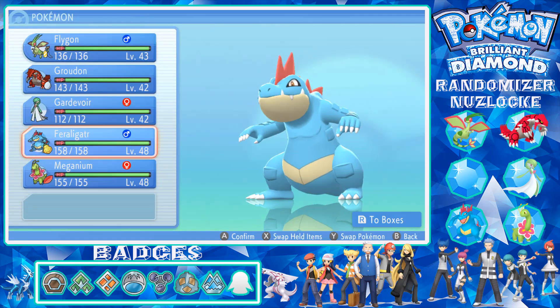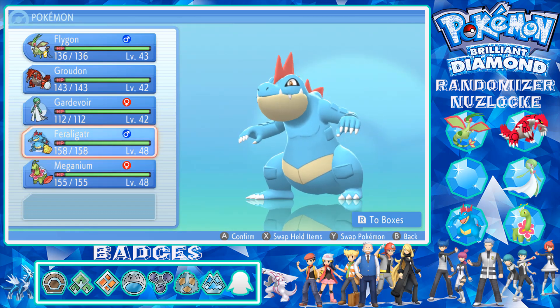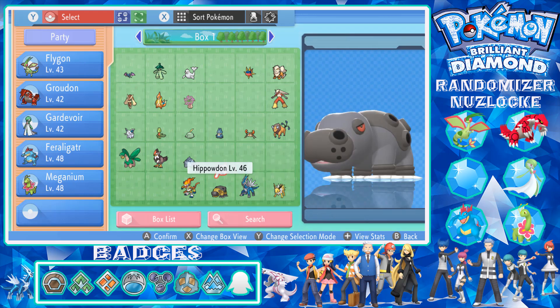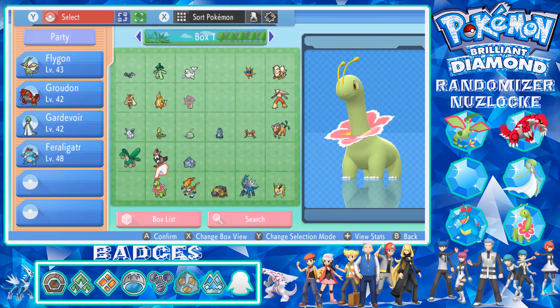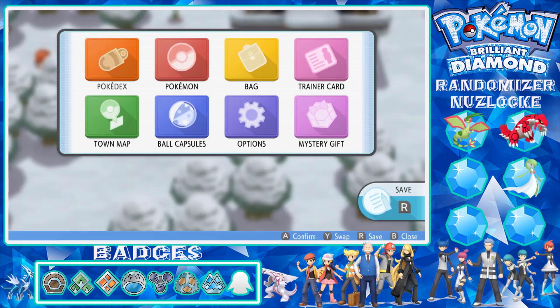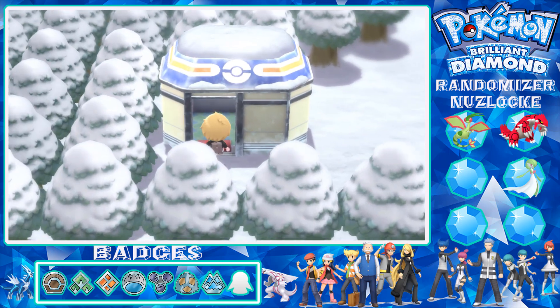I only put those two in my party for the gym and we did lose Frostlass, which is a shame. I need to change things up - let me go to my boxes. I do want to catch a water type and I have re-randomized it, so the Pokemon will be different. I need to check the marks too. I might just move these two to the box for now and have those three in my party for the time being.